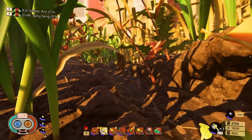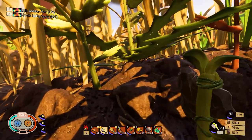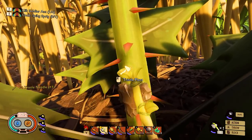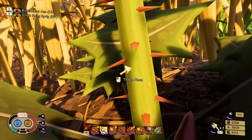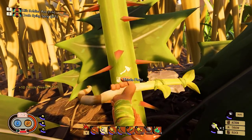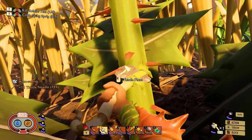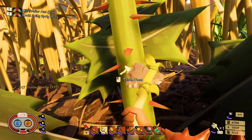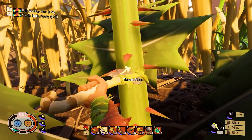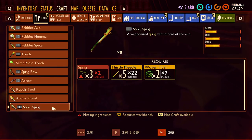Welcome back to Grounded! We're going to get some thistle — this purple spiky plant — so we can make the spray thistle. I got 23 of them. I don't know if this thing ever depletes because all it was giving me was thistle needles. Maybe it's just a source. We got 22 thistle needles. Want me to make the thing? Sure.